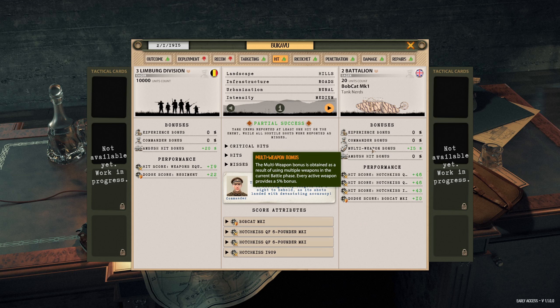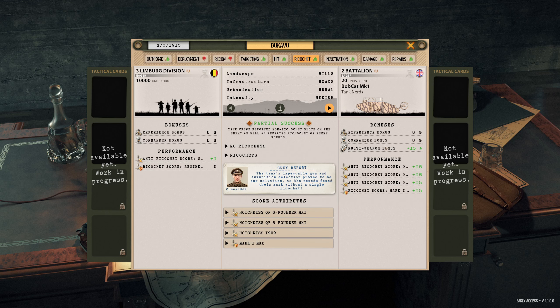We've got a multi-weapon bonus - the multi-weapon bonus is obtained as a result of using multiple weapons in the current battle. Every additional weapon provides a five percent bonus. Ricochet - that's pretty good too. Impeccable gun and ammunition selection proved to be our salvation, as rounds found their mark without a single ricochet. Very nice.